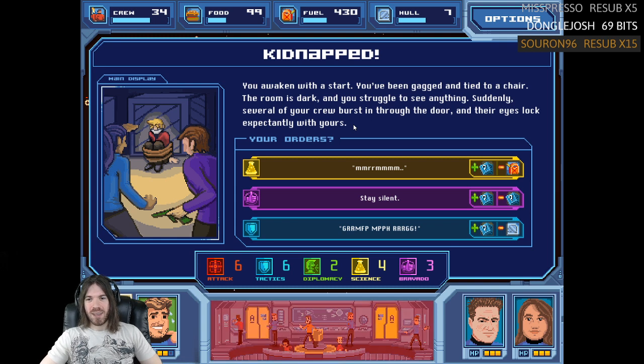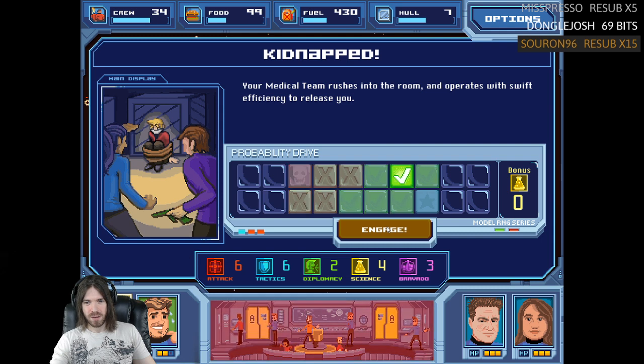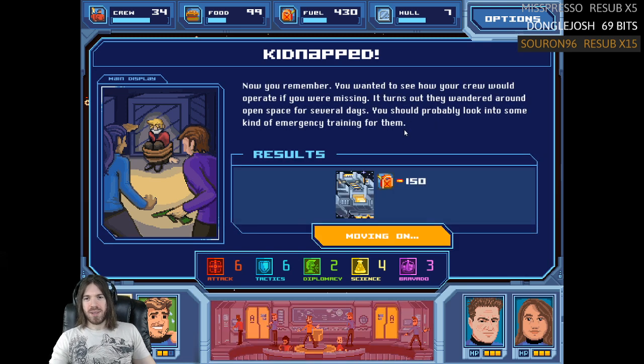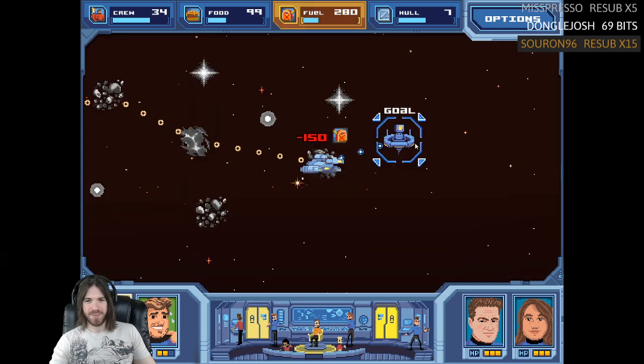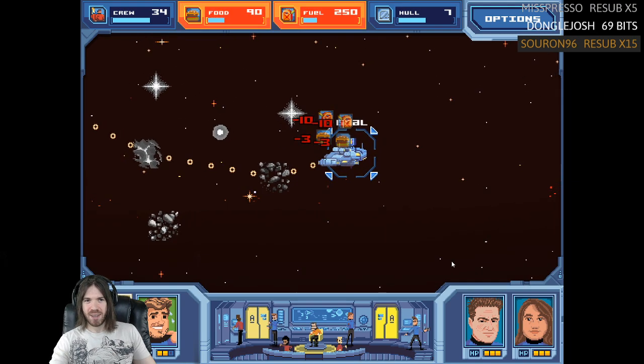You awaken with a start — you've been gagged and tied to a chair, the room is dark. Suddenly several crew burst through the door and your medical team operates with swift efficiency to release you. That was pretty easy — the next outpost.